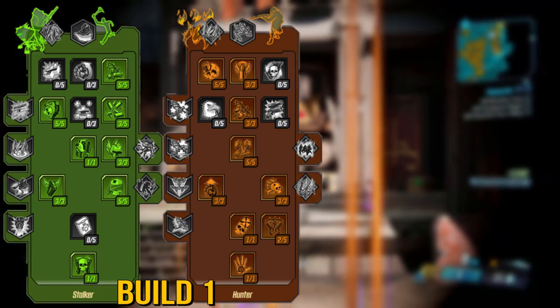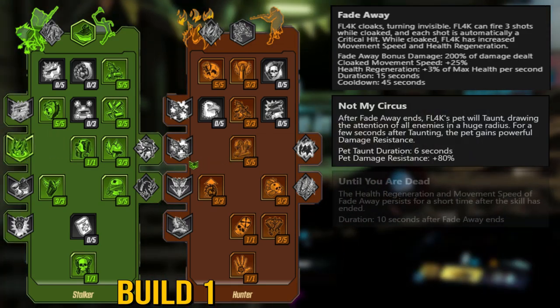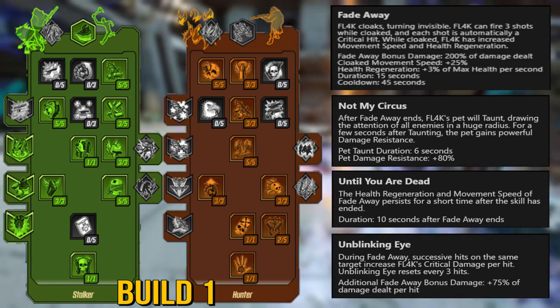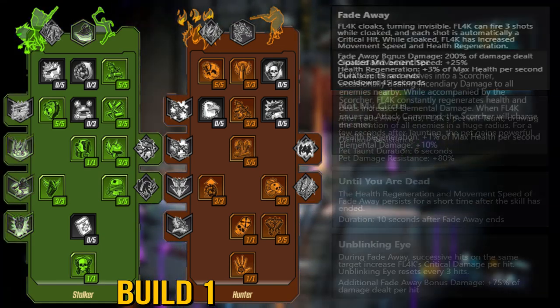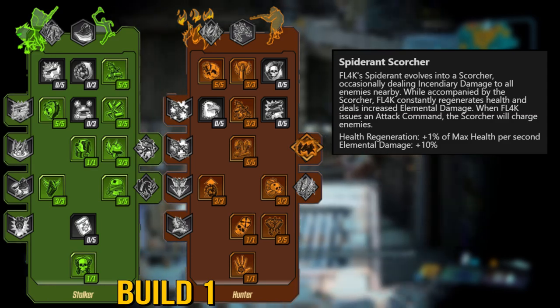Since I'm mostly a solo player, I will be running the Fadeaway action skill — not My Circus — along with either Until You Are Dead or Unblinking Eye. Fadeaway is just too good in solo play to boost your DPS and give you a great escape when you're under heavy fire. The pet I'll be using is the Spider Ant Scorcher because she gives you an elemental damage buff and bonus health regen.